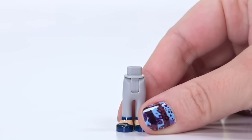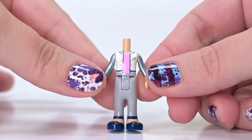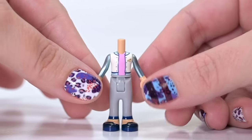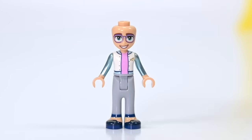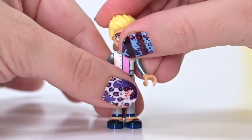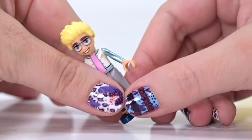Two mini dolls are included in the set. The first is one of our new Friends characters, Ollie. He's wearing an outfit we've already seen before, but that's absolutely fine because I love this - his silver sleeves, the little O on the top corner, his glasses, his smile, his really expressive eyebrows. I just love everything about these new Friends characters. They are ultimately collectible. I will be collecting them all.